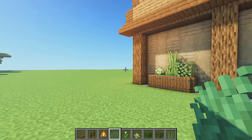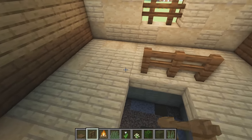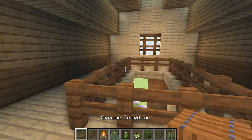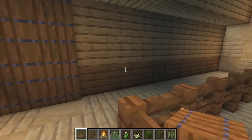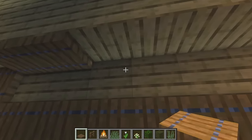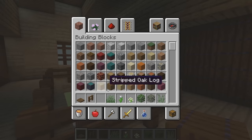With spruce fences head inside the barn. Place one, two, three and four on either side of the gap in the floor, and go all the way around so we can't fall down. Next with our spruce wood trapdoors, the walls have some ugly connected textures so we're going to completely fill these up with spruce wood trapdoors all the way along the barn. When in doubt, cover it up. Do the same on the other side.